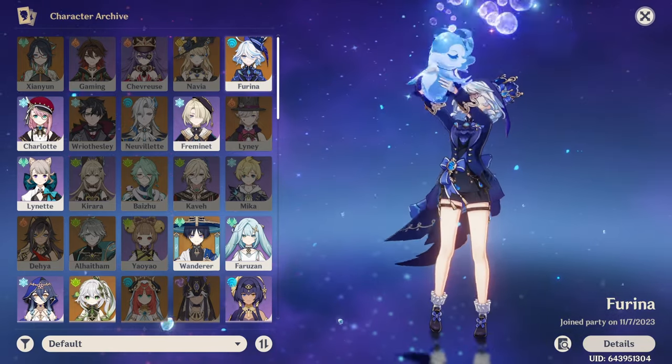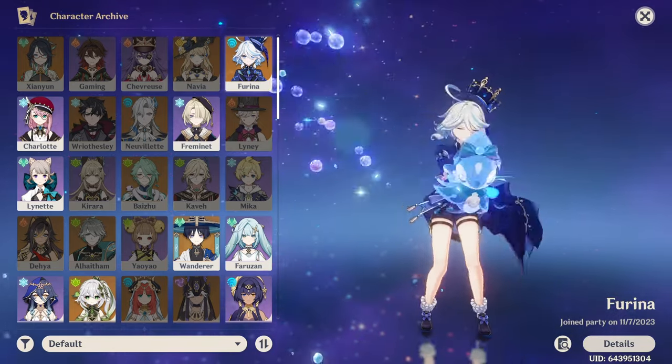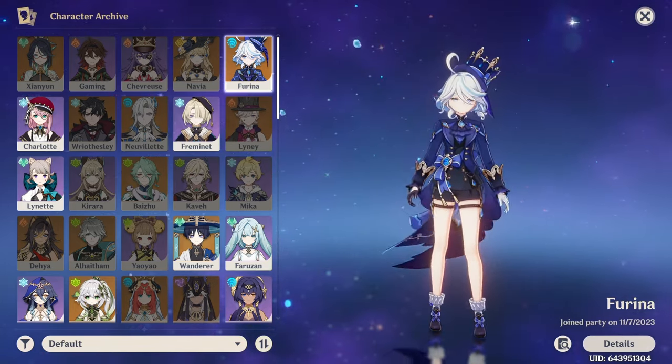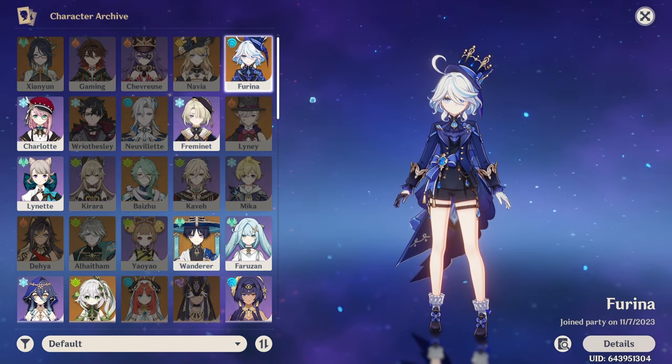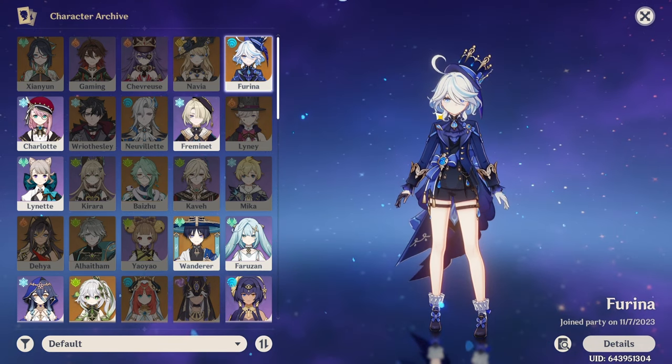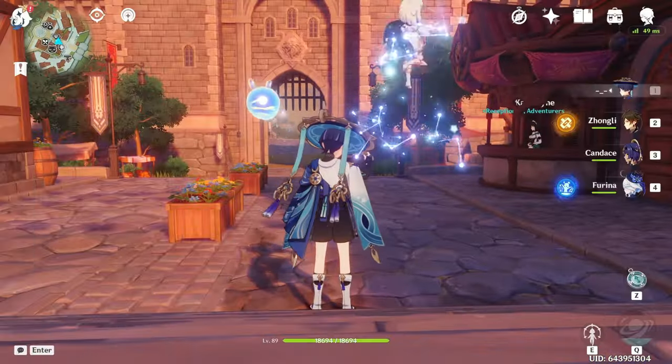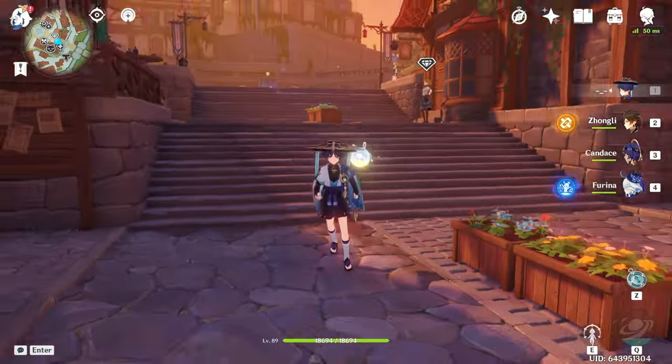In summary, I have 13 limited five-star characters on my account, including constellations. I have won 10 fifty-fifties and lost three. Obviously I think that is lucky, but honestly the character archive isn't even what I'm most proud of.